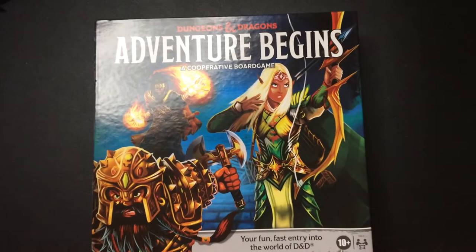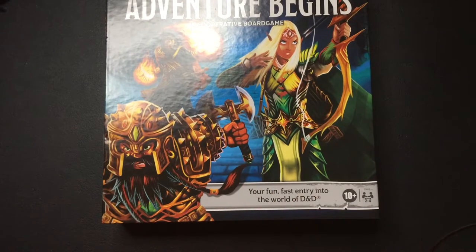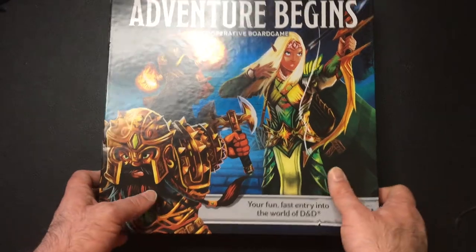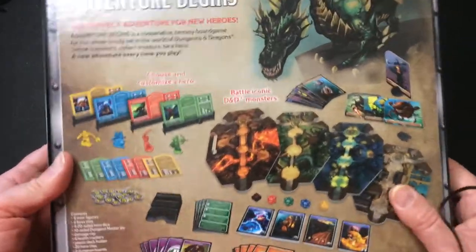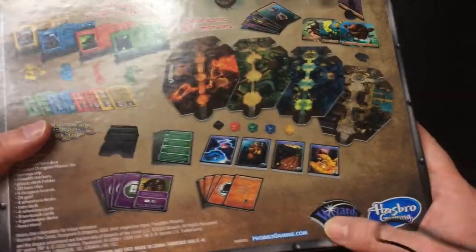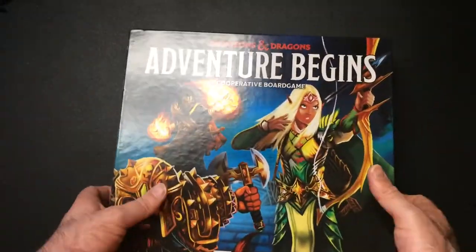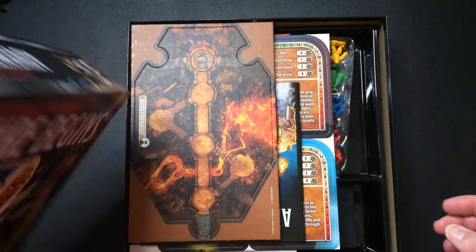Alright, we have Dungeons and Dragons Adventure Begins, a cooperative board game. Your fun fast entry into the world of D&D. 10 and up, two to four players. Pretty heavy Hasbro, Wizards of the Coast. So probably not going to be an instructional video — it's going to be an unboxing.